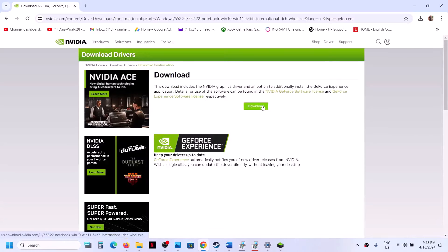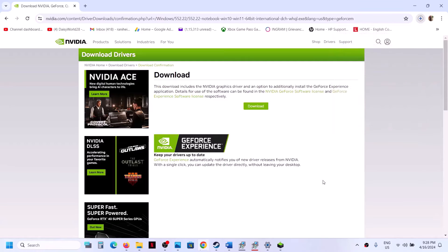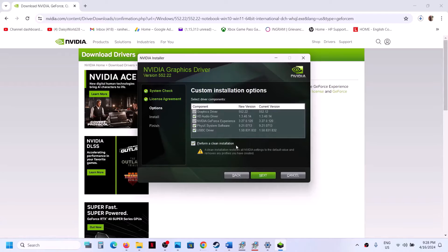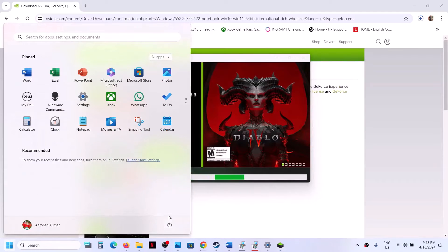Click Download once again. Once the download is complete, run the exe file. When the installer screen appears, click 'Agree and Continue,' then select Custom and click Next. Put a check on the box which says 'Perform a clean installation' — make sure you check that — then click Next. Once the clean installation is done, restart your computer. After the system restart, launch the game.